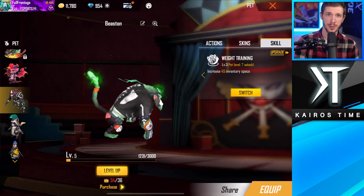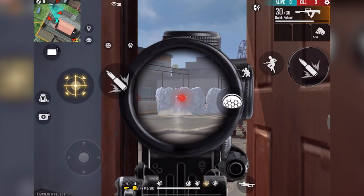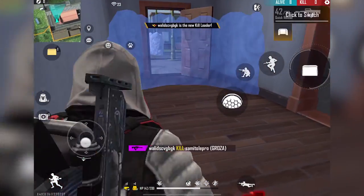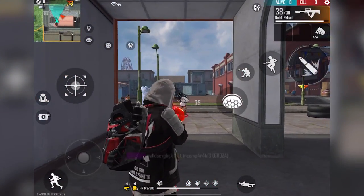Next, we have Beastin's Weight Training ability, which increases inventory space by 45 at max level — that's enough space for an entire extra clip, some bonus grenades, or glue walls, which are always useful. If you like to hoard lots of resources in Battle Royale, then Beastin might be the right pet for you.